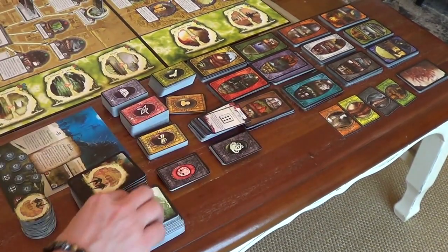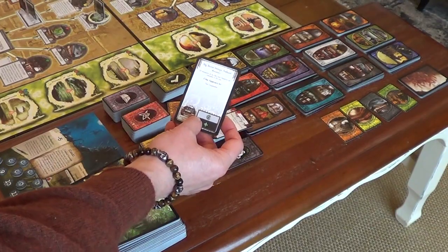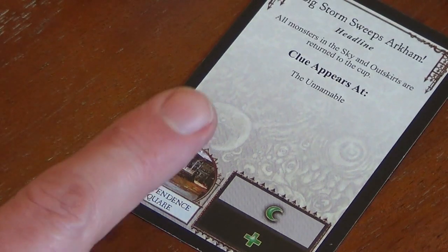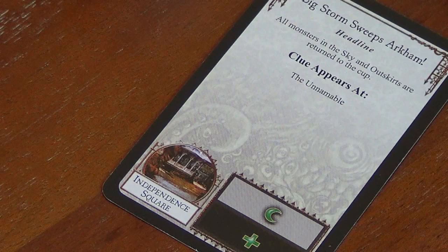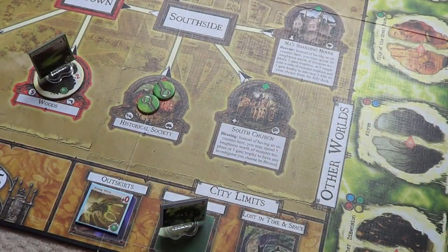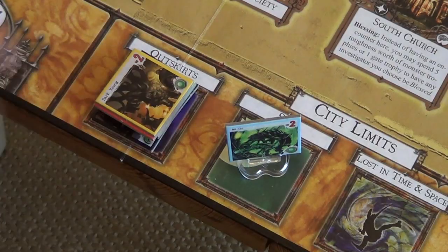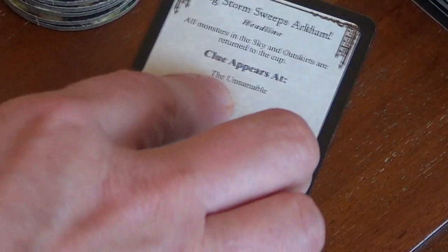Let's move right on to the Mythos phase. Big storm sweeps Arkham. We get another monster surge because we've got a gate already at Plateau of the Leng. We've already hit our monster limit of five, so these five monsters — because there are five gates open — are all going to go to the outskirts. A clue appears at the Unnamed Law.